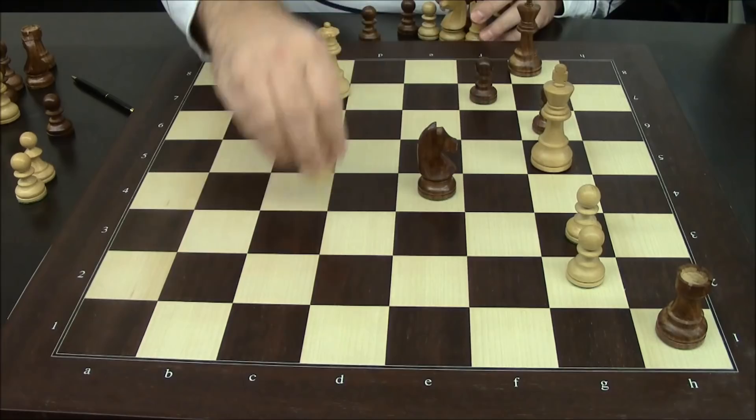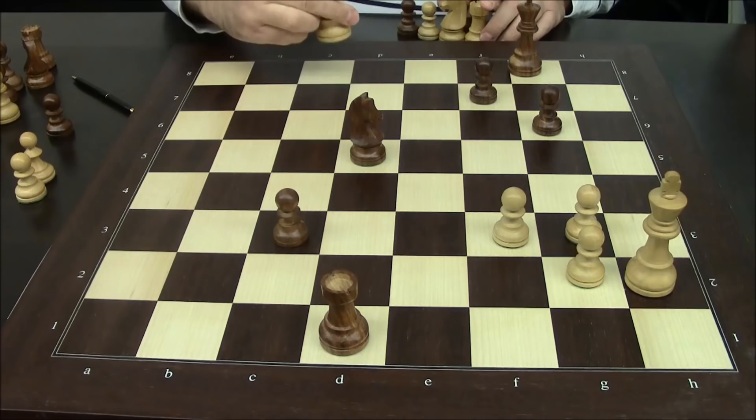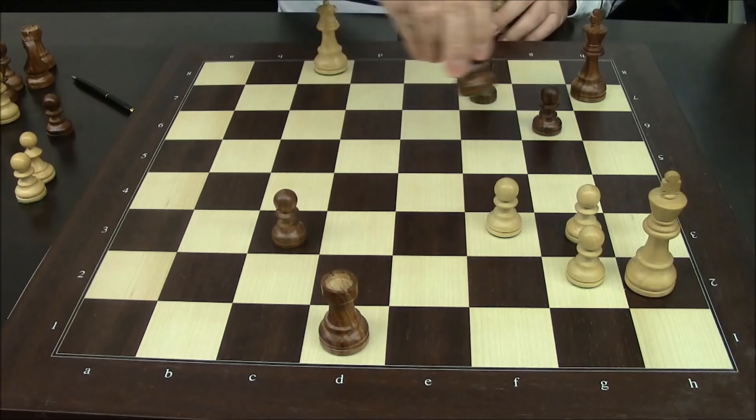So what I have to do instead is play f3, in this position, to keep his knight out of this square. And now he plays knight check — actually, what I did, I threw queen check in first, he had to play king here, he couldn't play king g7 because queen takes c3 and the knight's pinned — and now I played f3 and he plays knight here.